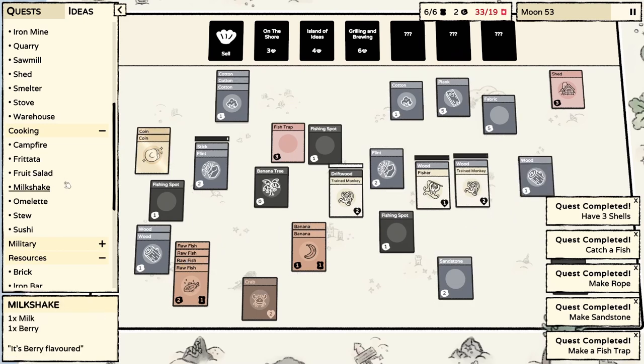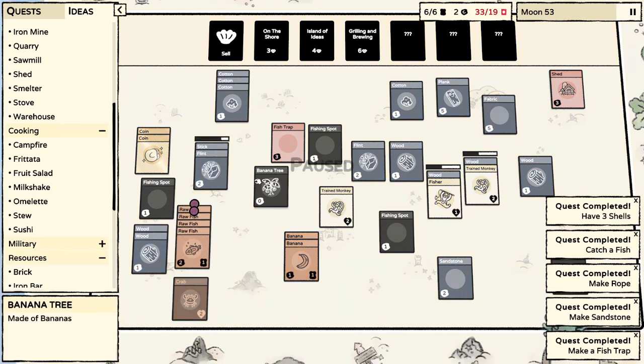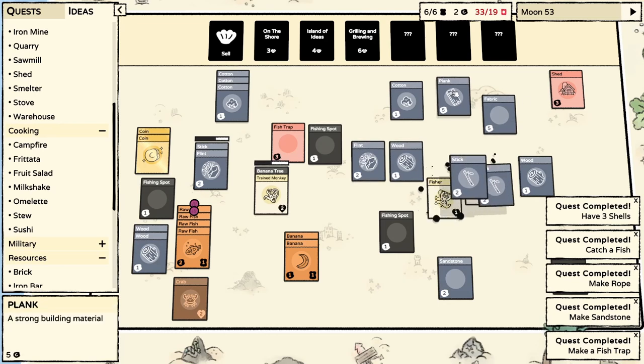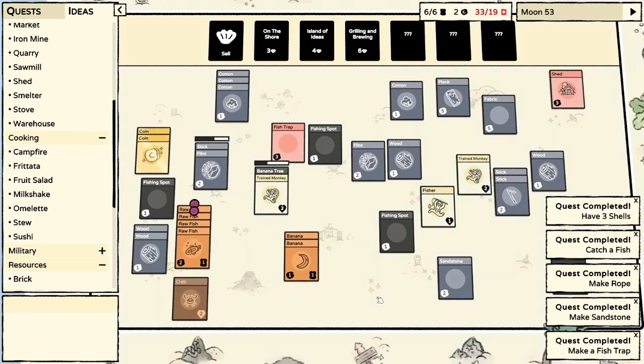If we can make a stick we could make some more sheds. We're not going to make it in time, not even close. I just want everyone on something, then we can try and sell things. This banana tree is taking up space. I need sand to make a shed.